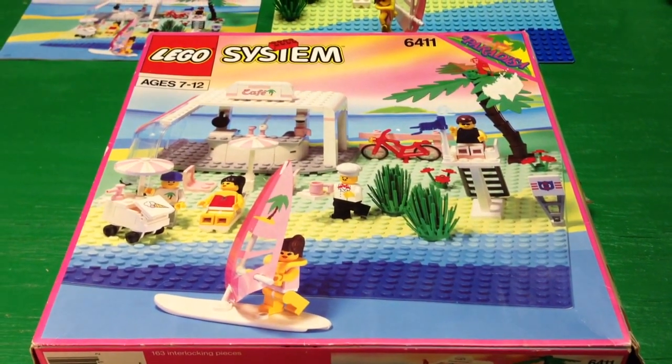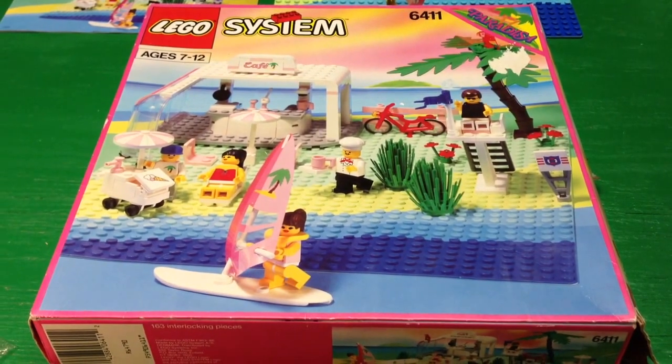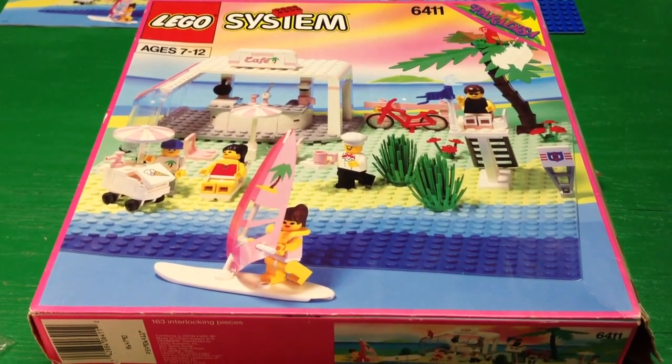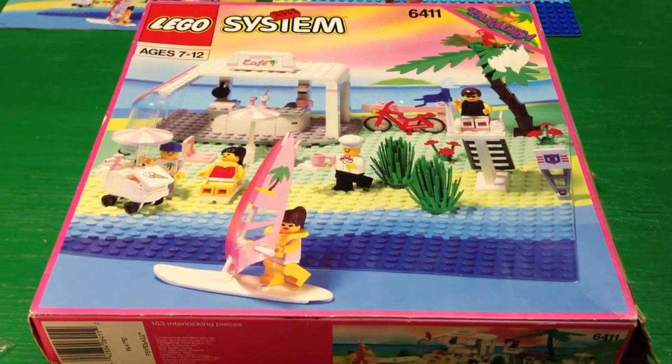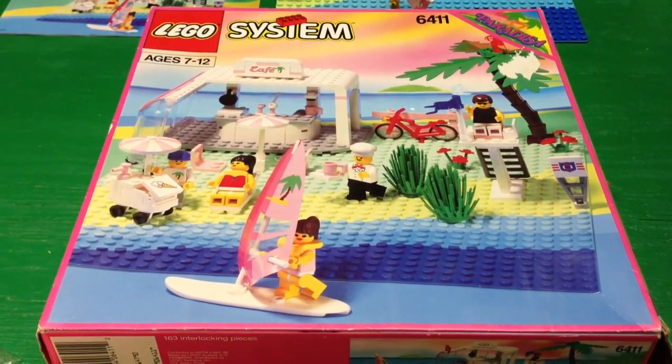Hi, this is Brixar, and we're going to be looking at this Paradisia set, set 6-4-1-1, the Sand Dollar Cafe. It's a 163-piece set, and it's from 1992.